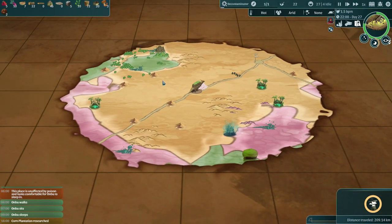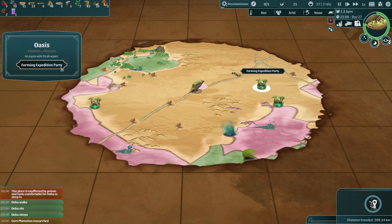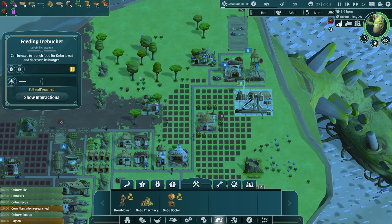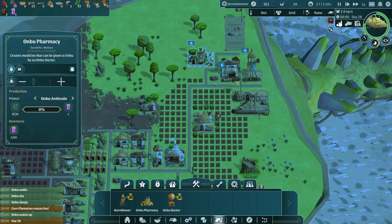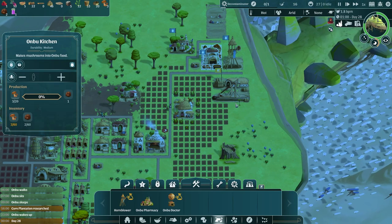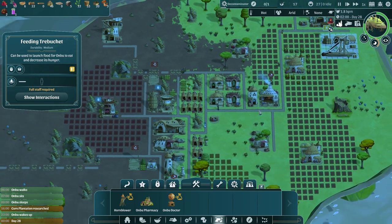We could go to another oasis or try to get some sand, but we don't really need sand at the moment. Let's go — 11 hours to this oasis, that's going to be pretty quick, and then we can go to this other one as well. Onbu is waking up — I do want someone to come work here so we can feed Onbu. You don't have enough resources to do that anymore, so if you can work here that would be ideal. We do have two created Onbu foods.